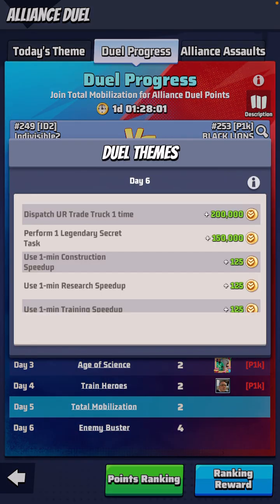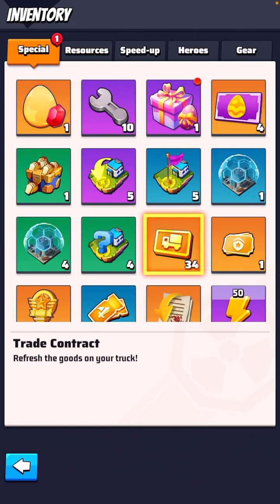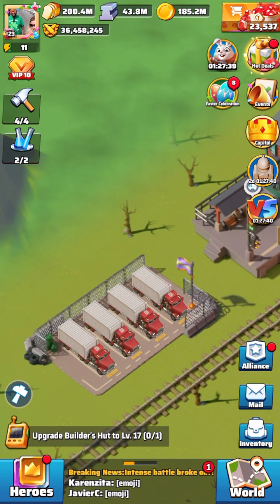So day six: enemy buster — dispatch a trade truck one time. That's ultra rare, basically the yellow trucks. What you would do is take these trade contracts — as you can see I have 34 of them. You go to your trucks, click on them, and it'll take you to the screen where it shows you the truck. You get one free roll, so sometimes you can use that and get lucky and get a yellow truck.